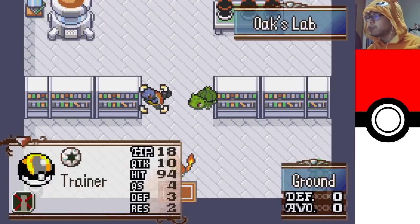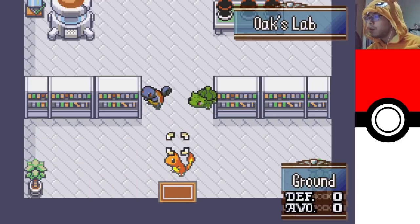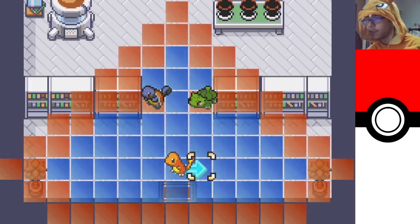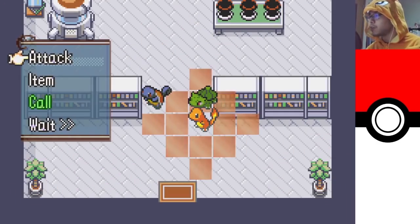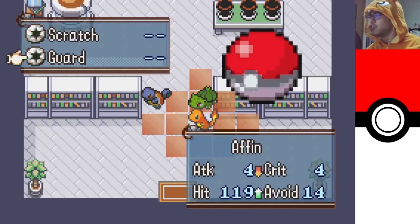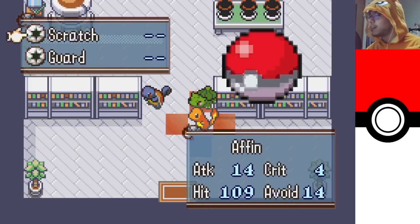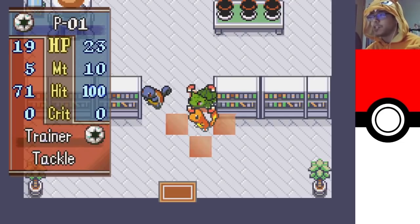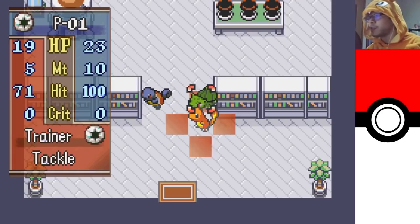Bulbasaur only has 3 AS, and Squirtle only has 4 AS. How Fire Emblem works is if your attack speed is 4 higher than your opponent's, you get to attack them twice. Let's see if that's what happens here. I can use Scratch or I can use Guard. I think I want to use Scratch — it should show me a preview of the battle and say that I hit twice. It doesn't, so the rules are a bit different. HP is your health, MT stands for Might — it's sort of your attack and your weapon combined. We're just going to do 10 damage, 100% chance to hit, and 0% chance to crit.